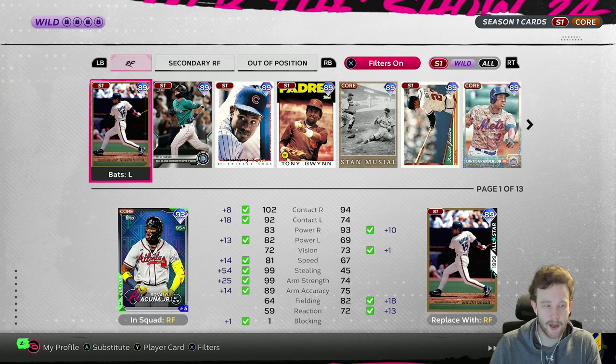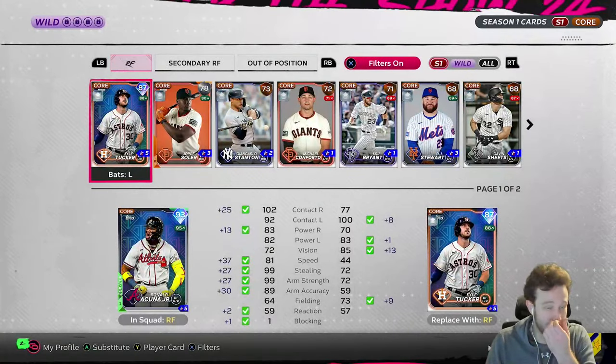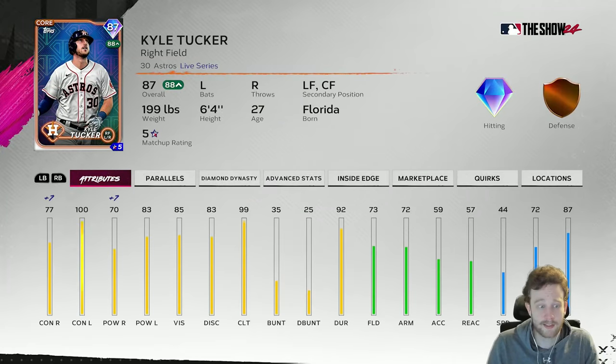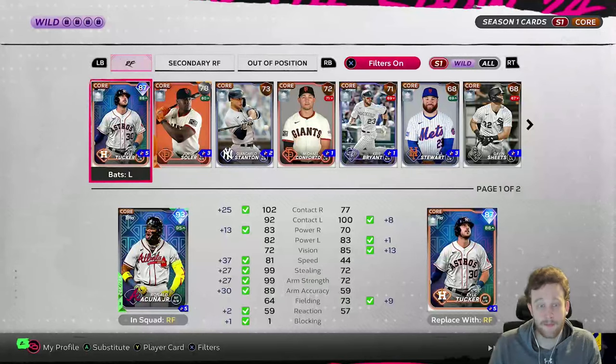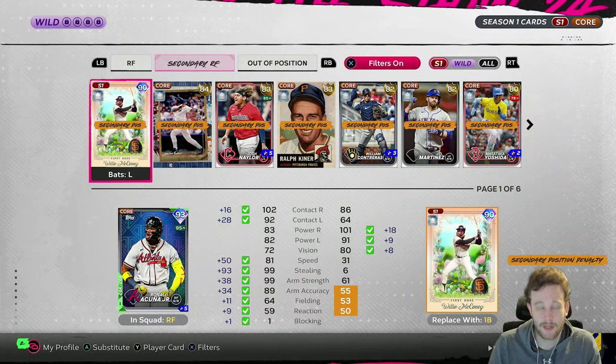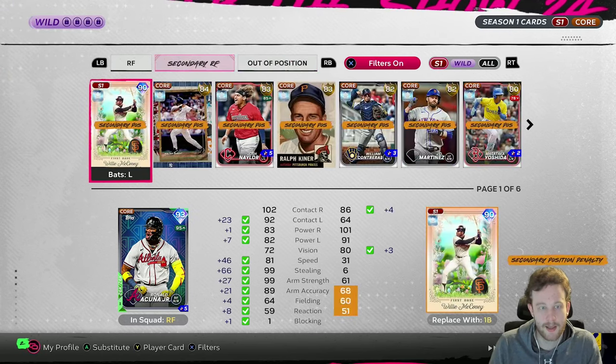In right field you have pretty limited options — this is usually where every top end player uses their flex spot. Most are playing either Ruth or Acuna there, those are probably the two most common. Kyle Tucker also makes the team — he looks very good especially when he has Inside Edge playing up. He'll get 20 contact, 97 before Inside Edge, some power against lefties, and more clutch. He is viable, but he's very slow and will probably cost you some runs.